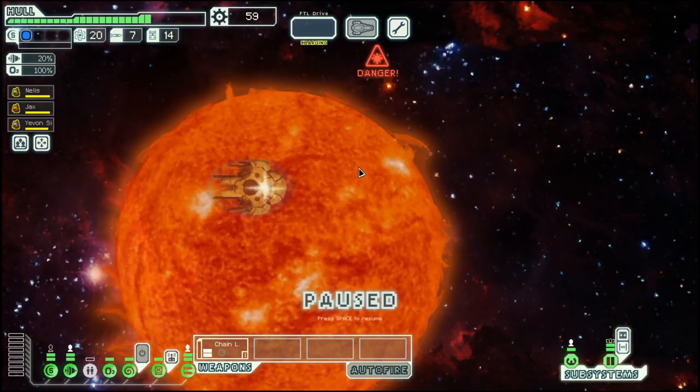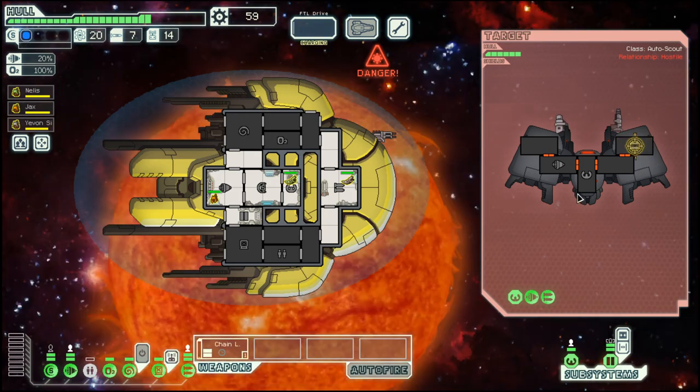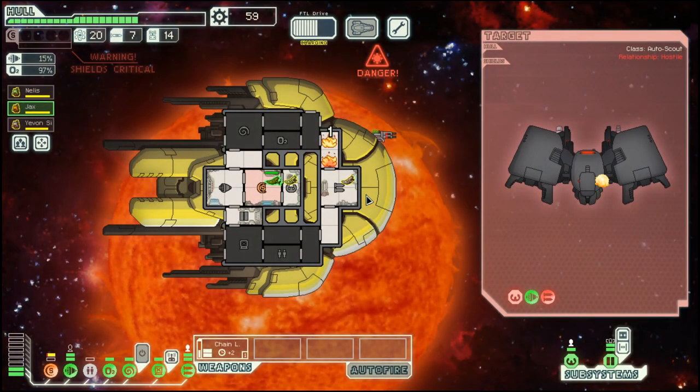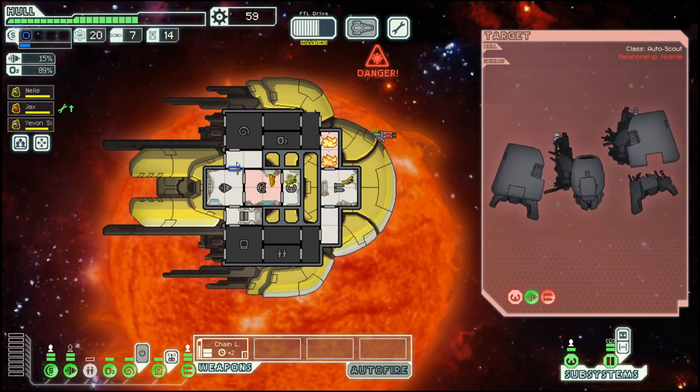Then we move on — an automated ship with once again a missile. That brought their weapons down, which is a good thing. There will be some flares that will ignite fire in our systems.